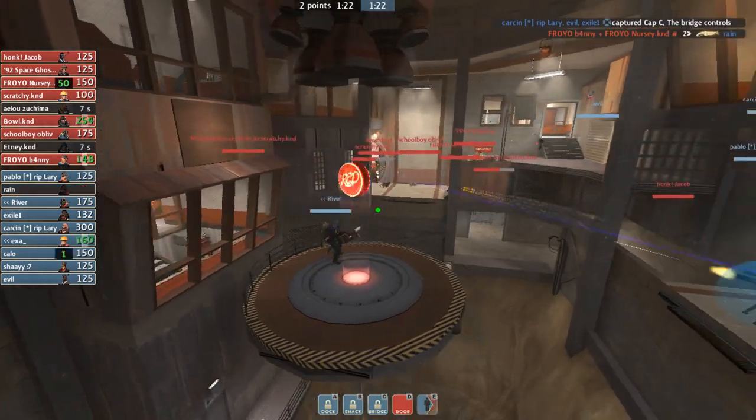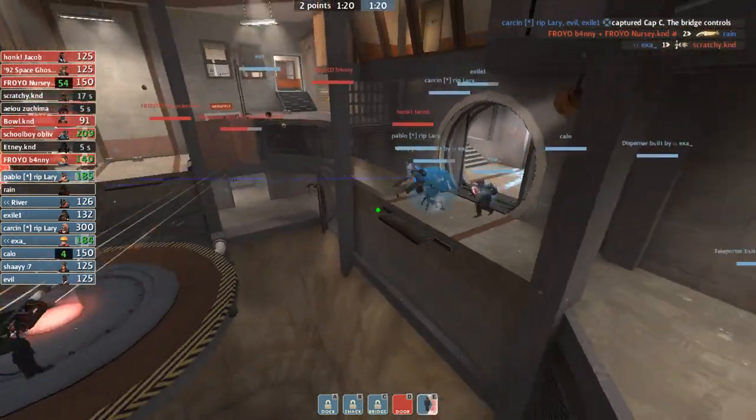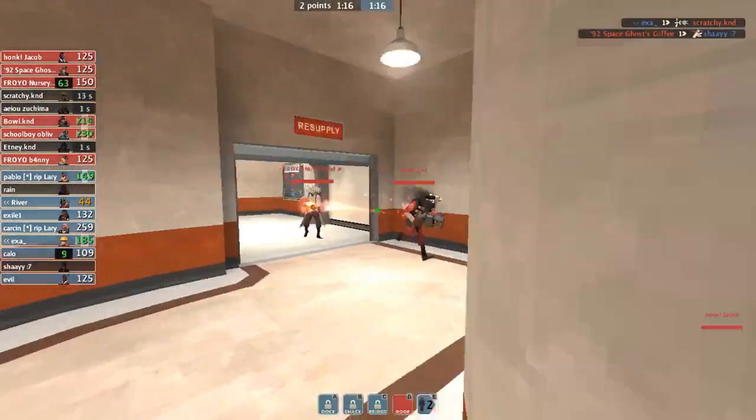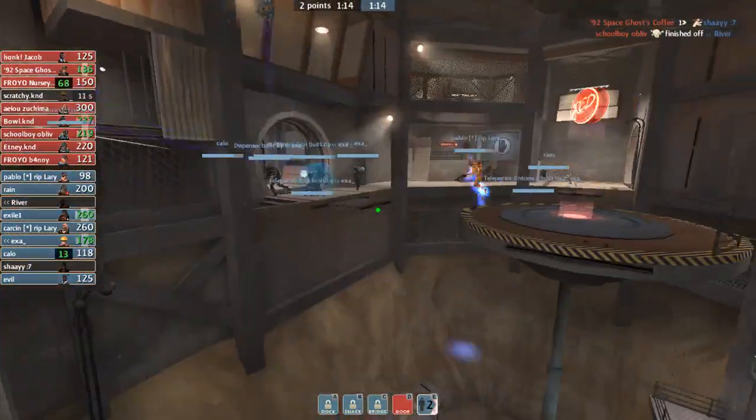We rotate to E and they get the C cap. Because the C cap comes out, which means the bridges are going to start overextending. This gun is going to do so much work for them. If your demo dies on defense at all at this point, you're done.